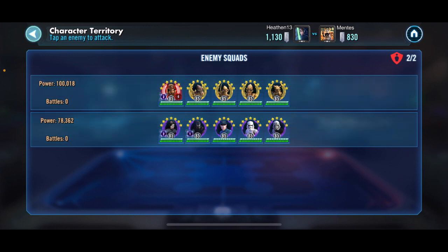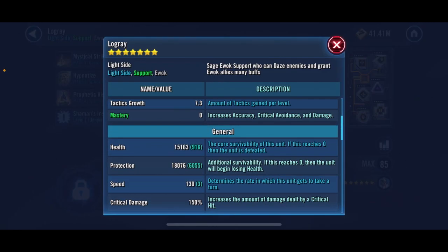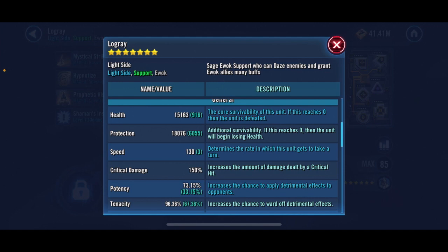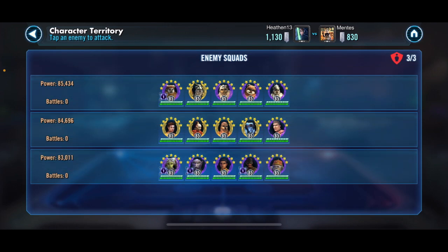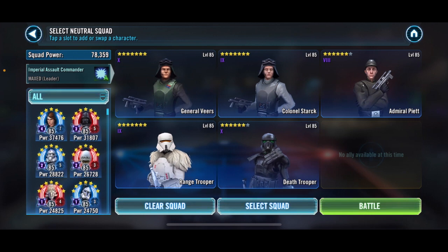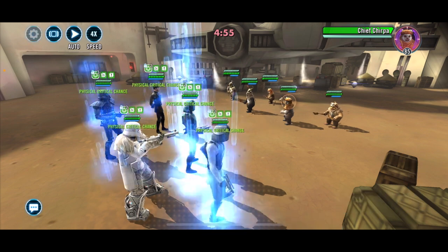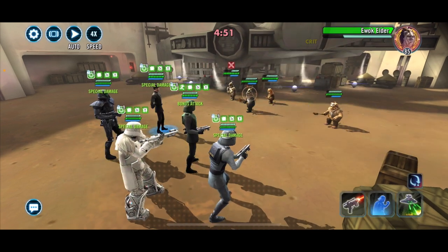We'll jump back up to the front, take them out, and get to the ships. Now normally when I see Ewoks like this I just go immediately to my Nest, but two things happened: this Logre has a decent amount of potency at 73%, and I recently remodded my Nest and screwed up — I took off some tenacity, so her tenacity is only around 100 right now. I'm worried she'll just get stunlocked and die. So instead we're going to give the Troopers a shot and see if we can blitz them down really fast.